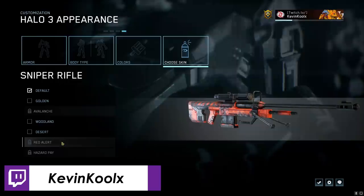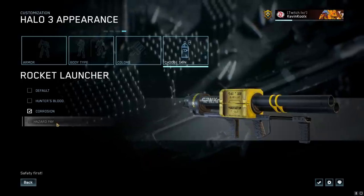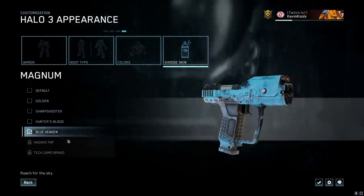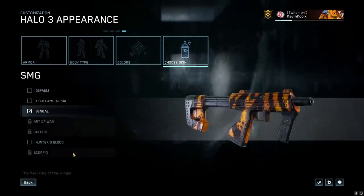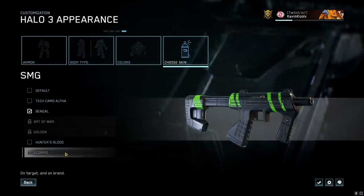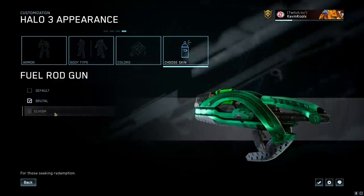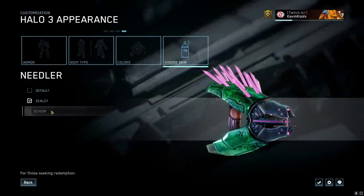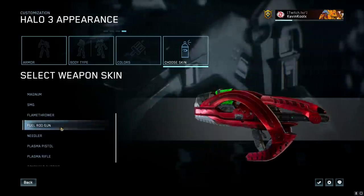For the sniper rifle, we have Red Alert, which looks awesome, and Hazard Pay, which is really cool. The shotgun doesn't have anything new. The rocket launcher has Hazard Pay for Halo 3 now. The blood rifle has Desert and Hazard Pay. The Magnum has Hazard Pay and Tech Camo Bravo mixed in — these look awesome. The Art of War, Gold, and Scorpio for the SMG — I actually like Scorpio the most. It's the most simplistic, but the green and black really stands out. We also have the Schism for the fuel rod, and a green skin coming in for the needler. Same thing with the plasma pistol — Schism coming in there as well.